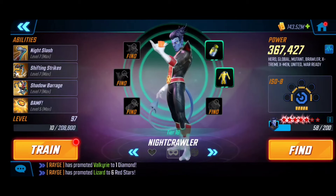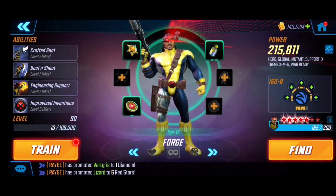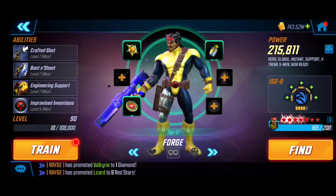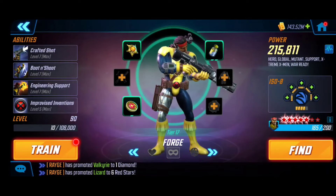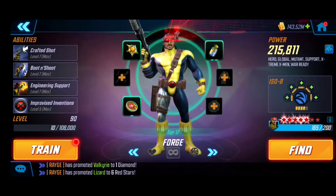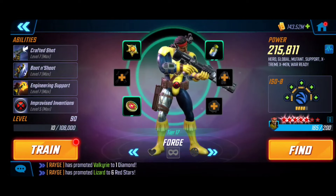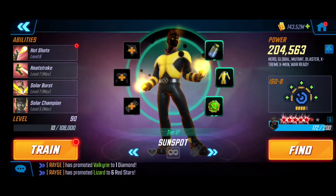We also have Cyclops here at level 85, Gear Tier 16. Forge is at Gear Tier 17, level 90 — I'm probably going to bring him up to Gear Tier 18 just to make it easier, especially with higher difficulties likely coming for Incursion. He is the core of bringing the team back with the 3-5 and the support buffs. Lastly, Sunspot rounds things out at level 90, Gear Tier 17.